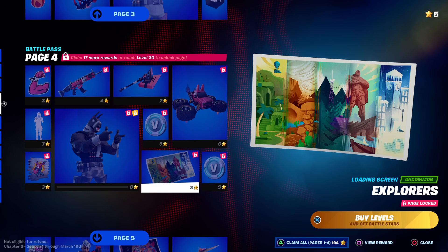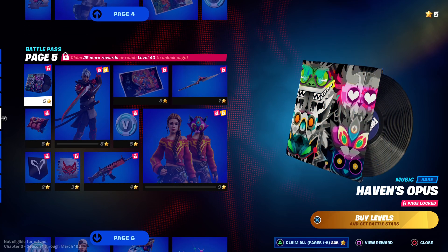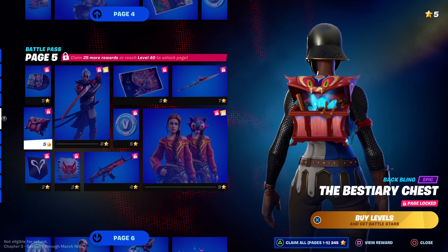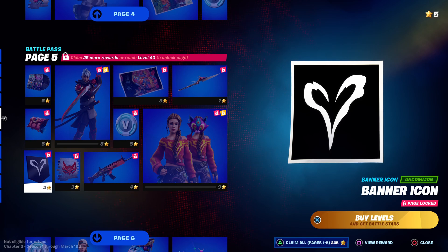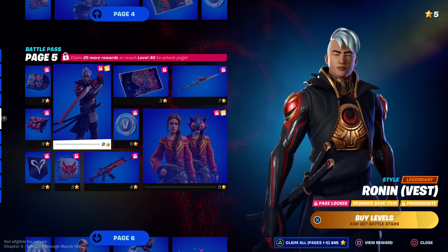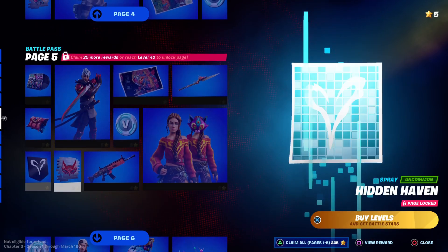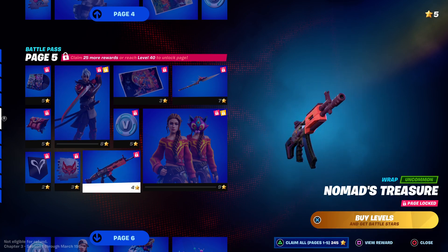Page five — got some music, can't really hear it that well. Back bling opens up kind of nice. Banner icon, the Hidden Haven spray, and another version of Ronin which looks good. Ronin looks pretty good — definitely looking forward to getting his styles this season. Here's another wrap.